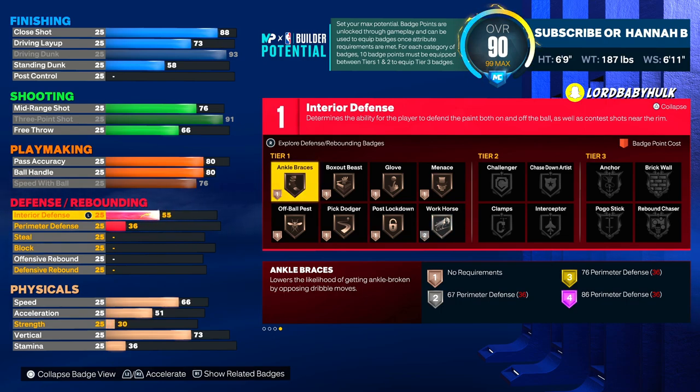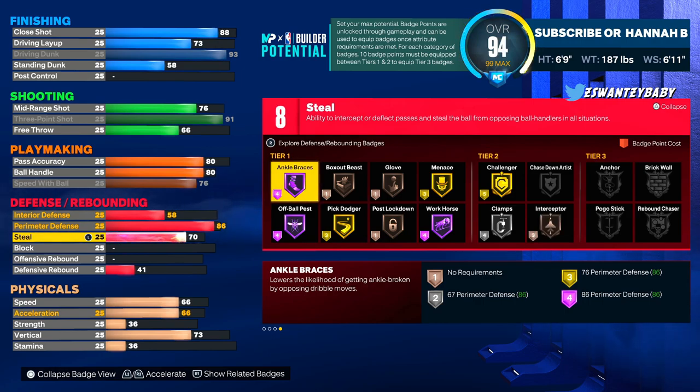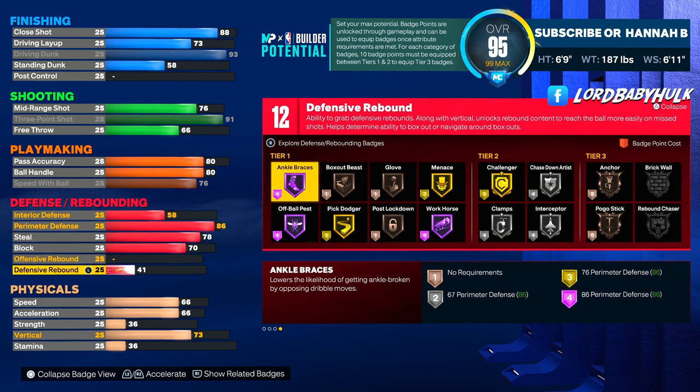Speed with ball 75-76. We have interior defense — I know KD's would be higher in real life but you gotta work with what you got. This is like a meta comp-type KD build. Perimeter D is 86, that's your lateral and your contest rate. We get silver clamps, gold challenger — the new intimidator — and purple workhorse for off-ball. Steal is 78 at 6'9", that's incredible. You get silver interceptor — this is broken.